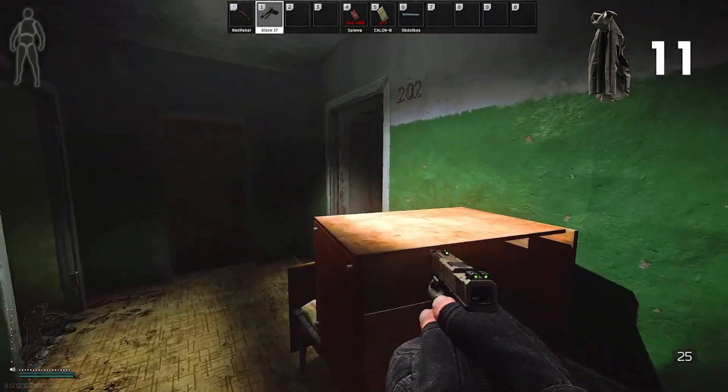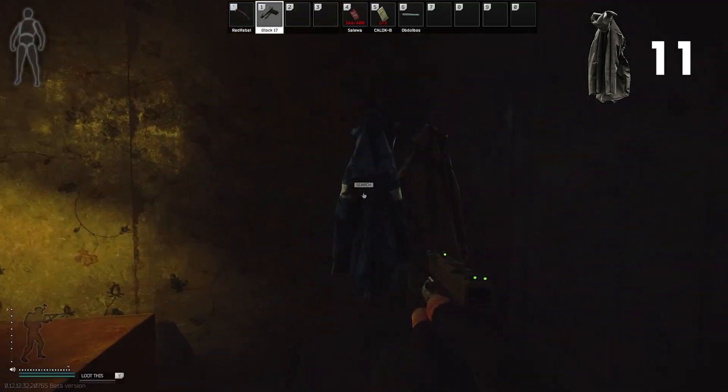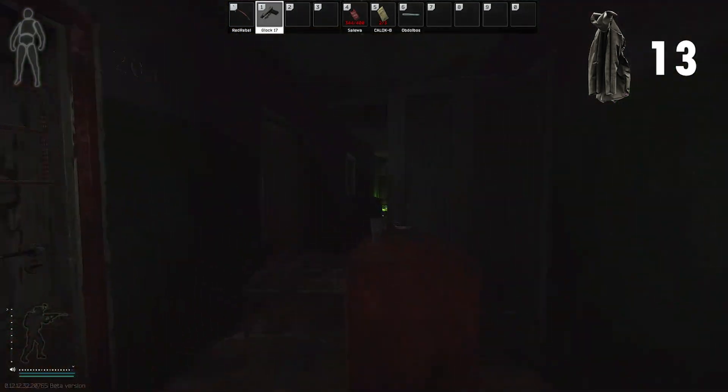This is another safe key, 204, that I recommend picking up. But if you come right here, there are 2 jackets as well. That's it for this floor.